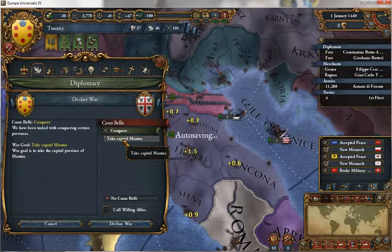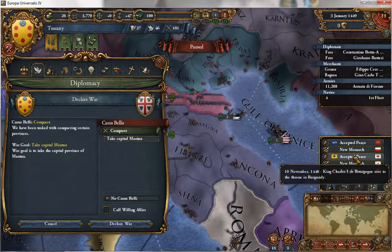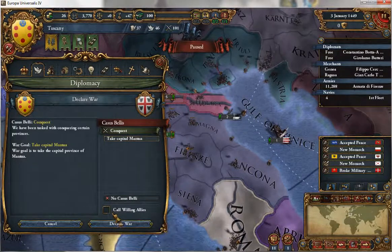The truce with Ferrara expires in 4 years, but it could be a good idea to go after Mantua — no allies. This is going to be a game where mostly we just conquer anything and everything.